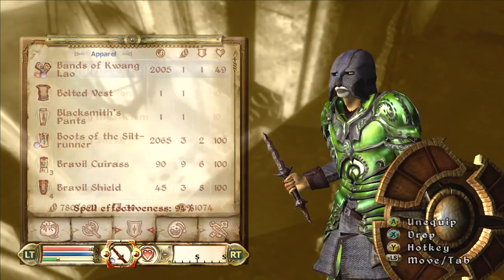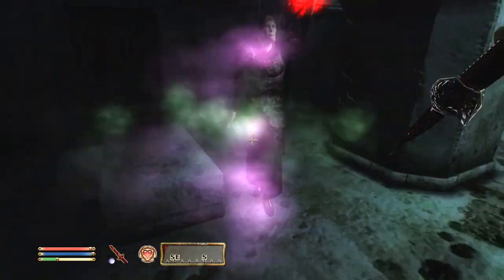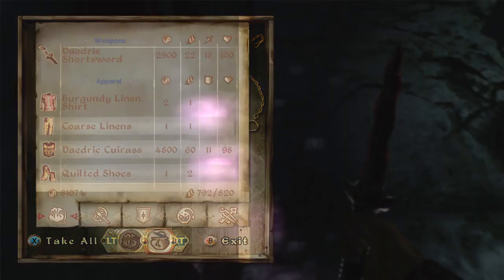To start off, you're going to pick an Orc — because they're strong and they also kind of look like Dremora. I guess they're the human world version of a Dremora. Your two attributes are going to be Strength and Intelligence, and you're going to use the Apprentice sign.